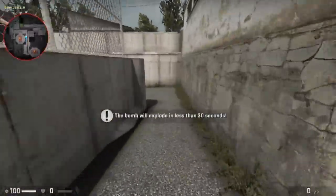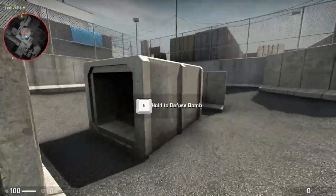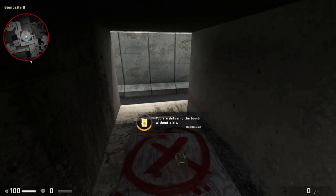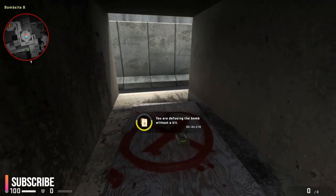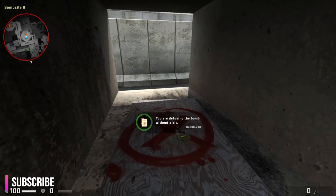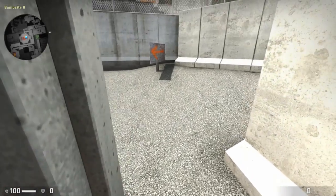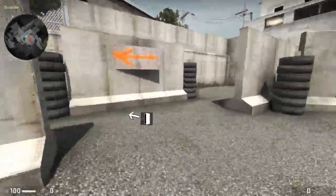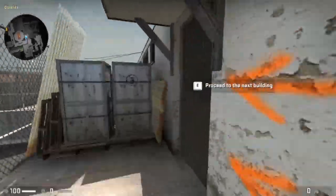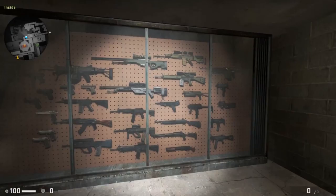You can find the bombsite using your radar. Hurry, hurry, that's a live bomb. Good job. You know what would have made the defusing faster? If I'd remembered to give you the defusing kit. A kit will cut the time in half it takes to defuse a bomb. Sorry about that. We're done here. Let's move out to the active training course.